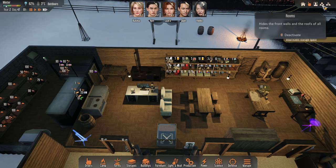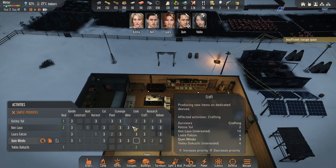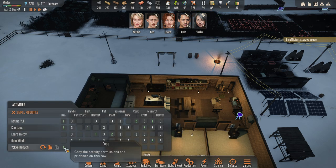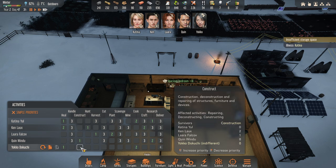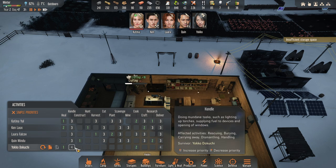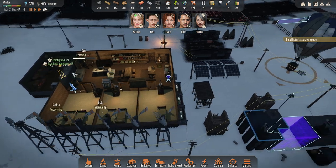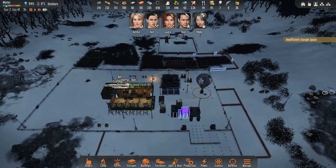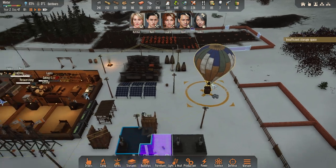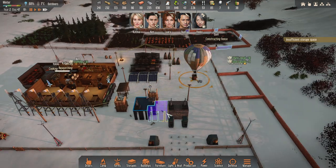Let's see what we've got. We have a good amount of food, so I'm gonna go to manage activities and give Yoku some handling. She'll just deliver things in Handel, which should keep her very busy when she's not cooking. I want to get this fence built, and then we're gonna send Quinn on some expeditions. The platform will get built as well.